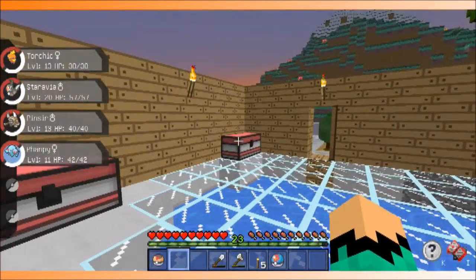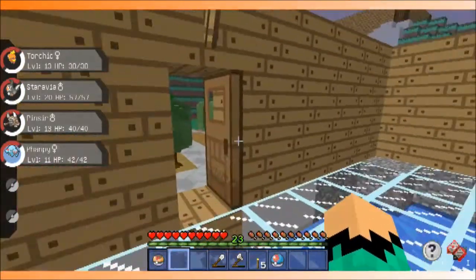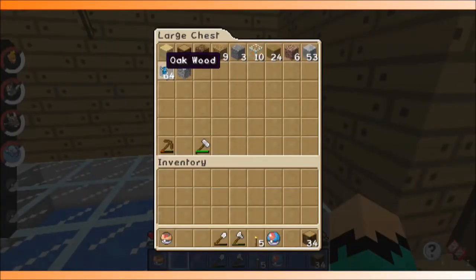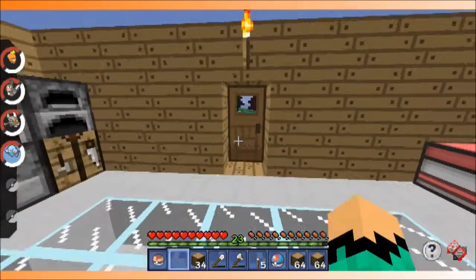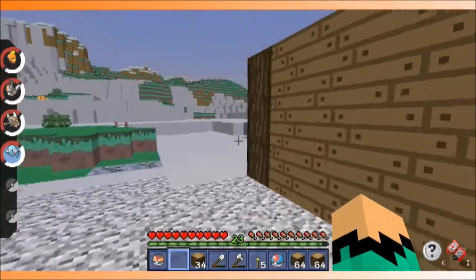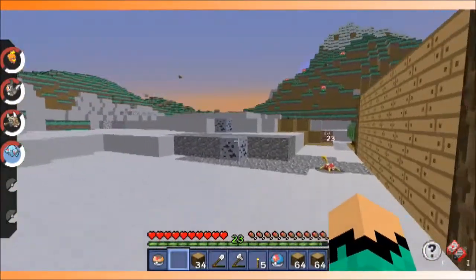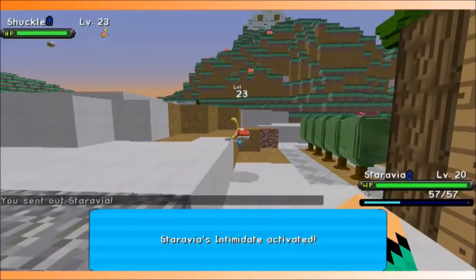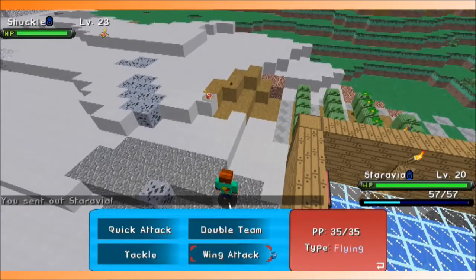So we might be able to take on a Mega Venusaur if we find one, because of Staravia — I'm not completely sure though. But this episode, as I said before, I do want to make some Pokeballs. I got a bunch of wood here, and I want to make a little side thing to the house to make Pokeballs in — if this stupid little Shuckle would get out of our way, that'd be much appreciated. Let's go ahead and show you my Staravia here. Its ability is Intimidate, so that's really good — cuts the attack in half.